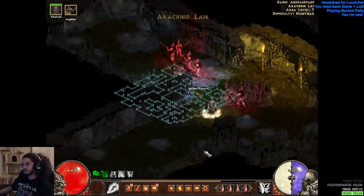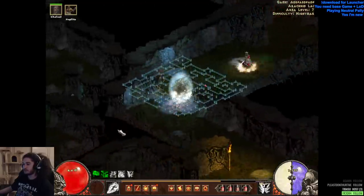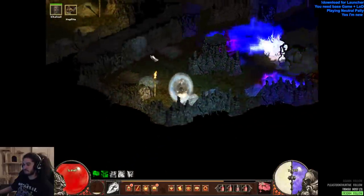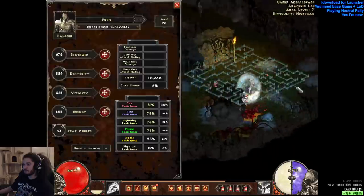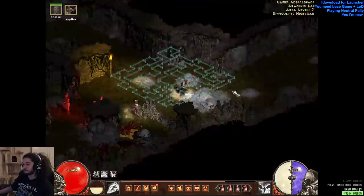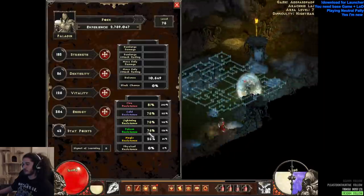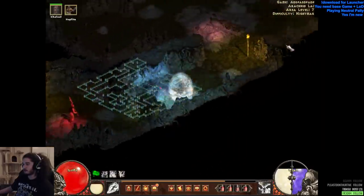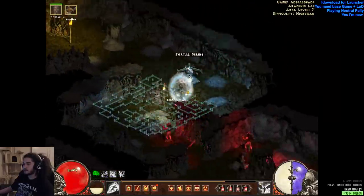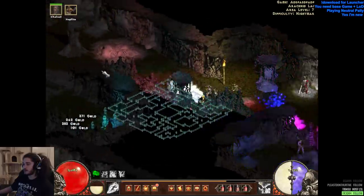Arachnid Lair — I have no idea where it is, but I'm just gonna go around this to show you guys a little bit of the stuff. Here are my resistances if you'd like to see those. All of my magic resist just comes from my shield and Sacred Armor at the moment. There's barely any monster density — it's the shittiest seed I've ever made, sorry guys.